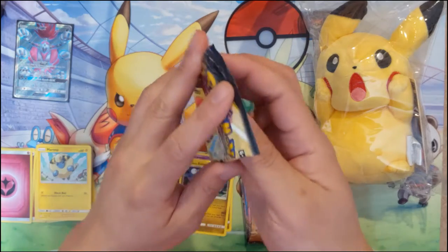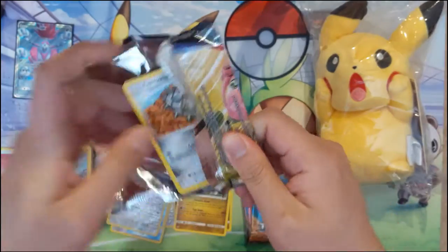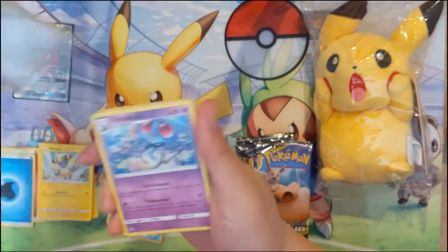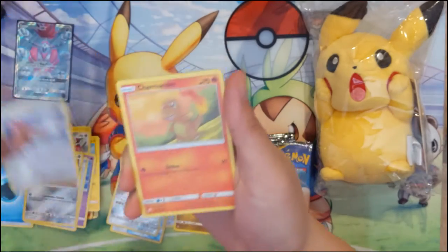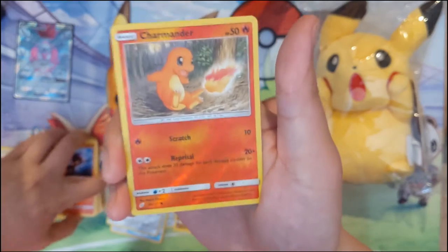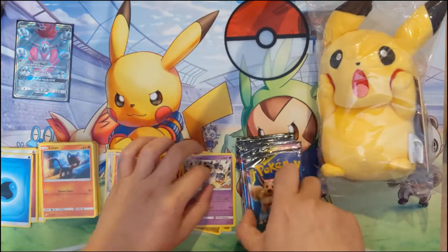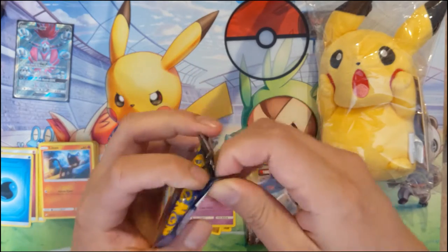We got a water energy, dual blade Tentacruel, return label, Ferroseed, Pidgeotto, Charmander, Staryu, Litten reverse, and Charmander. At this point I think we have both reverse Charmander, reverse Charmeleon, and reverse Charizard which is pretty cool. And then a Nidoqueen — come on.